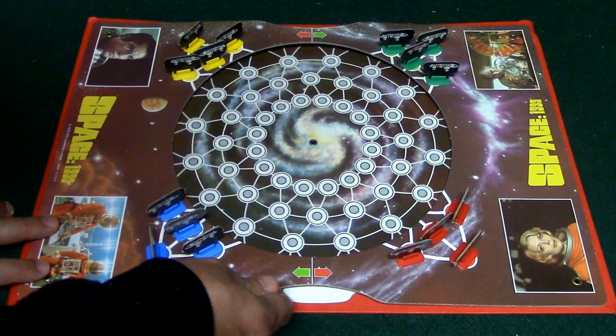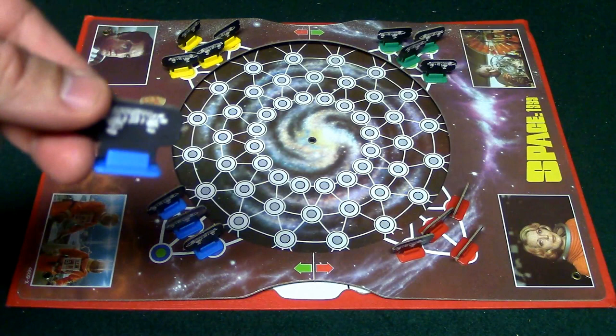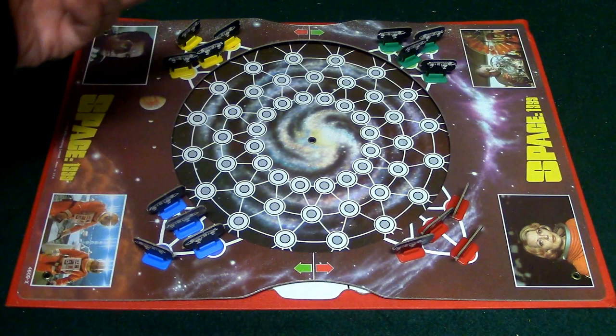Right here you have what are called your eagles, and each player is going to be receiving four of these. What you're going to be trying to do is get your eagles to the opposite side of the board, similar to Chinese Checkers. So, in this case, blue would go over here, green would go here, yellow here, and then red here.